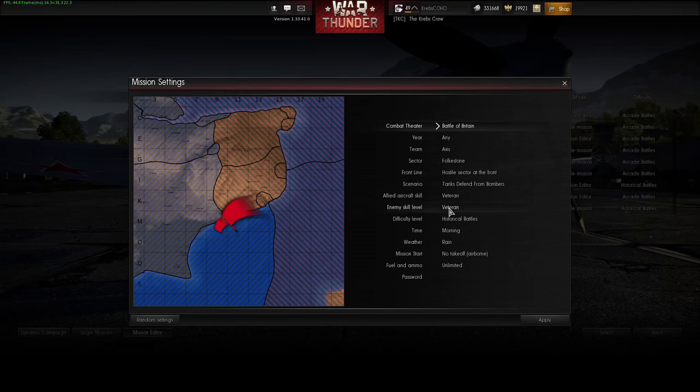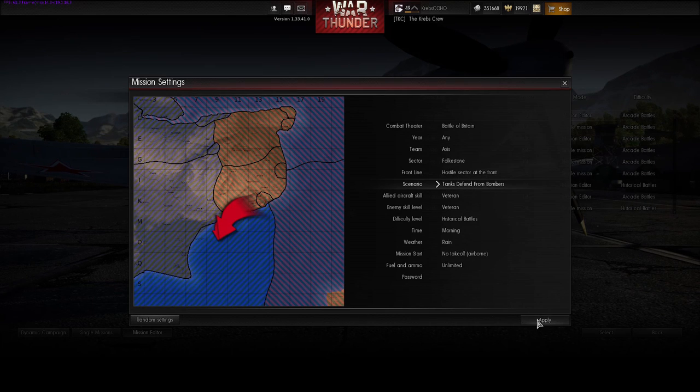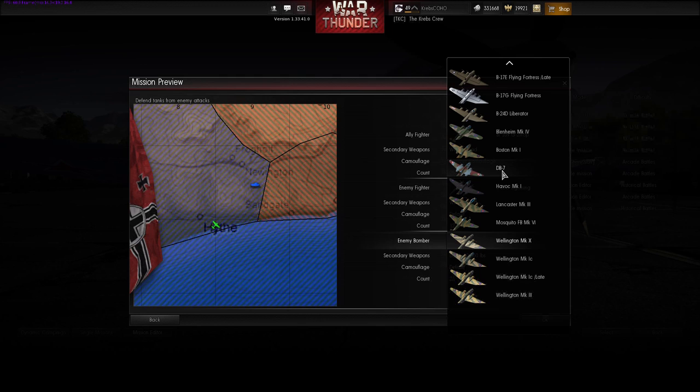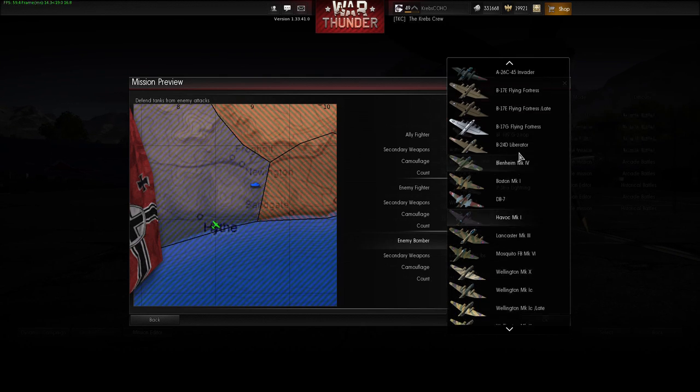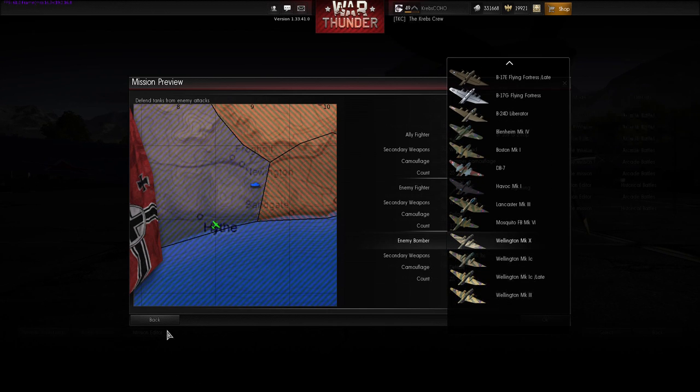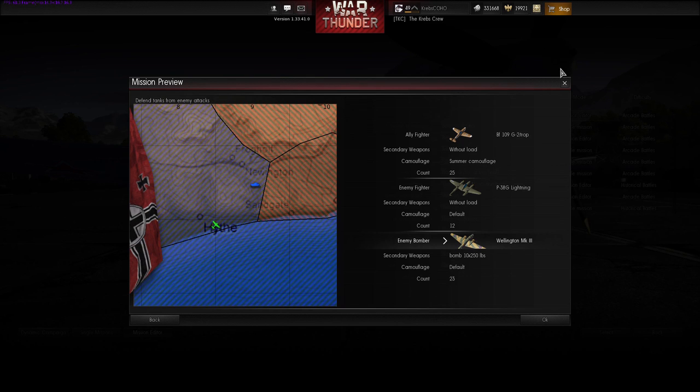Let's go to the Battle of Britain — Defend Against Bombers. There's the Wellington, the DB-7, and the Boston Mark One. You've got tons of different planes, so you guys can go check those out in the Mission Editor and see for yourself.